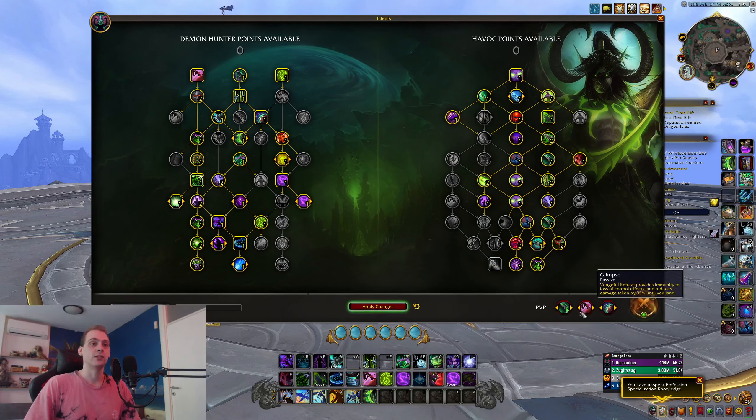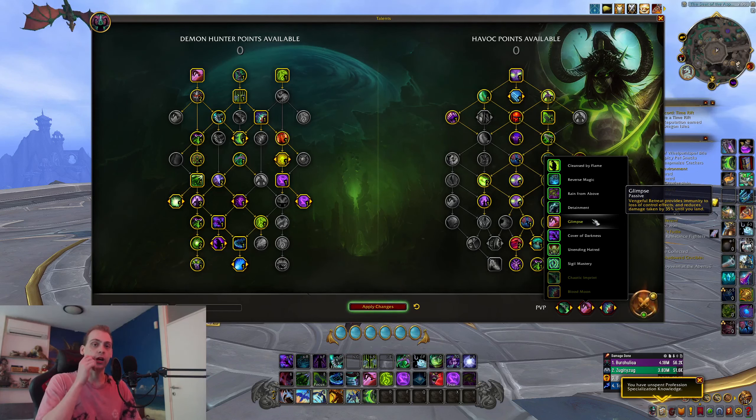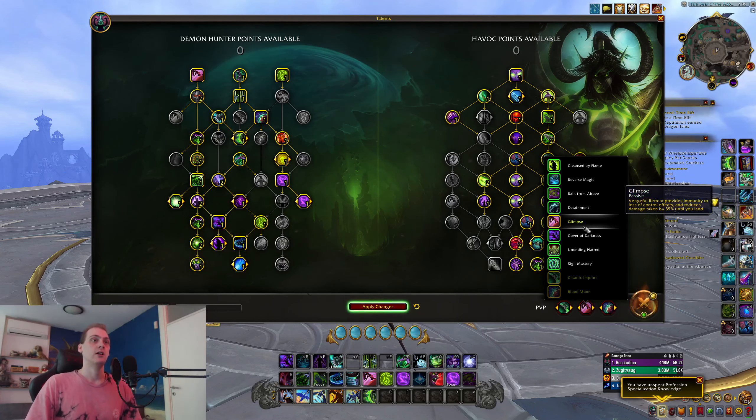I usually go Glimpse and Blood Moon — Blood Moon is baseline. Glimpse is always good; you can stop CC attempts and block even big spells. However, if you're not actively using it to dodge CC, you should swap this talent out, because it doesn't offer as much damage reduction as it did in Season 1 before it was nerfed. It's really just a talent for immuning CC, so if you're not having luck with that, definitely switch it out.